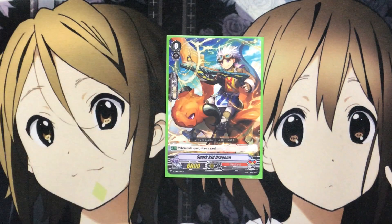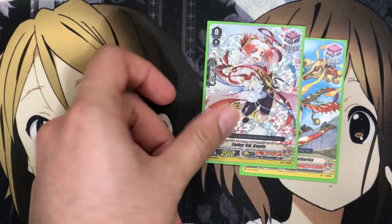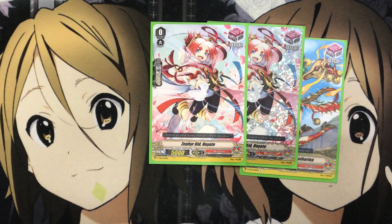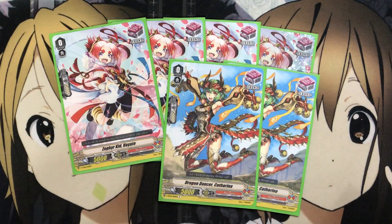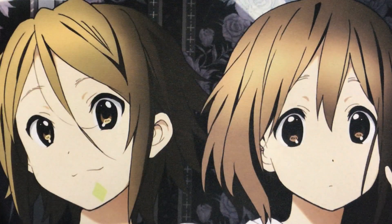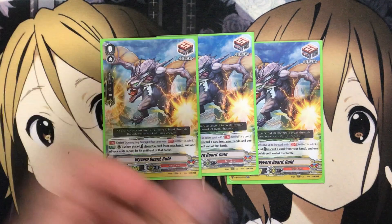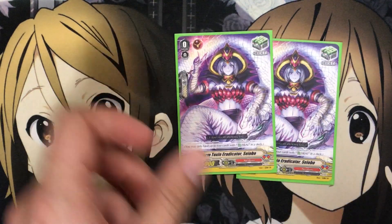For the grade zeroes, your starter is the standard Spark Kid Dragoon for the Rearguard draw effect. For the trigger lineup, decided to go with front triggers: four Zephyr Kid Hayate and also four Dragon Dancer Katharina. I like the front triggers — that big boost to your units' power definitely comes into play, so front triggers give so much more pressure with your Vanguard being able to re-stand with Drill Dragon. These just add so much to the deck over critical triggers. I also run the standard four draw triggers — Wyvern Guard Golds for the Perfect Guard — and also four heal triggers, the Worm Toxin Eradicator, to finish off the trigger lineup.